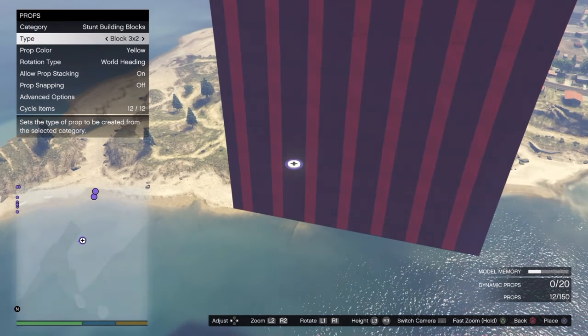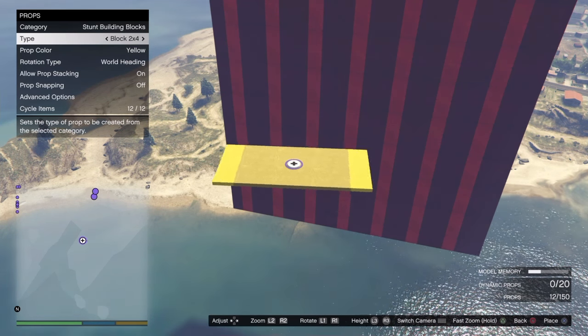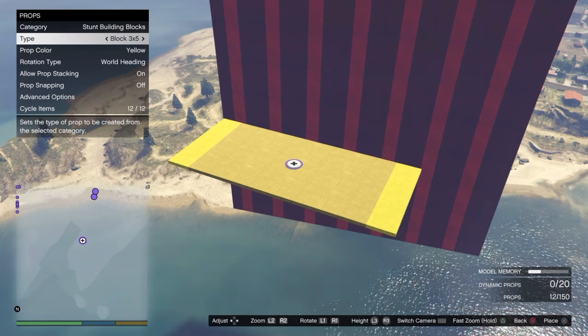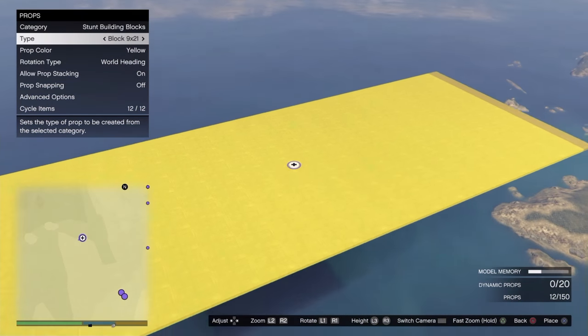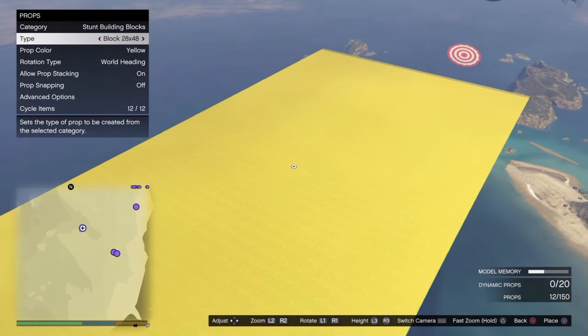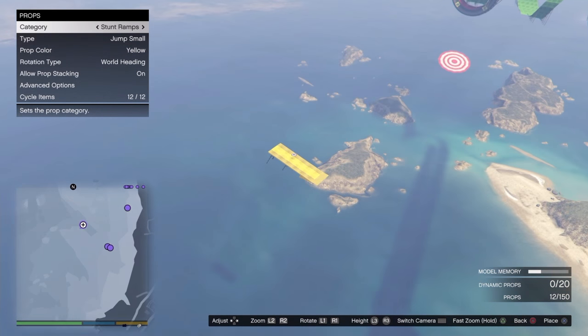These are the blocks - you can make walls, huge platforms. I use these in mine as huge platforms to race on top of. They go by grid size: three wide, four long, one wide, five long, and they get very large - nine by eleven, nine by twenty-one, eighteen by whatever. They're very very large platforms and good as generic building blocks. This update is really cool - I enjoy building this stuff. It's kind of like a GTA version of Minecraft.